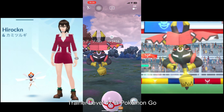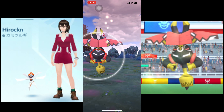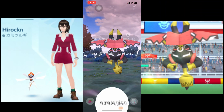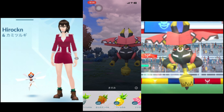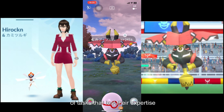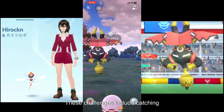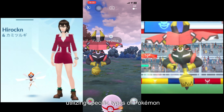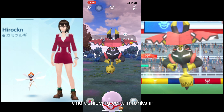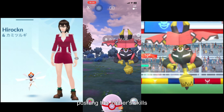Trainer level 47 in Pokemon Go is a prestigious milestone achieved by only the most dedicated players. Reaching this level requires extensive knowledge of the game mechanics, strategies, and a persistent commitment to the journey. To ascend to level 47, trainers must complete a series of tasks that test their expertise in various aspects of the game. These challenges include catching a specific number of Pokemon in a single day, utilizing specific types of Pokemon in battles, and achieving certain ranks in the Go Battle League. The tasks become progressively more demanding, pushing the trainer's skills to the limit.